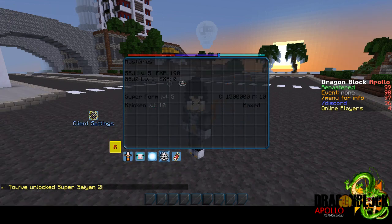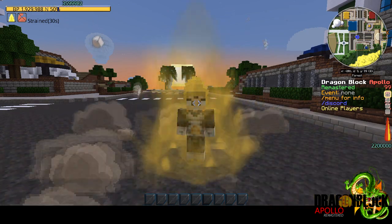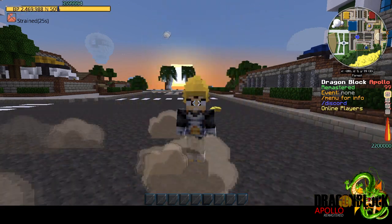For example, at a certain mastery level of Super Saiyan, you unlock the Full Power Super Saiyan form, and then at max level you'll be able to stack that form with Kaioken.